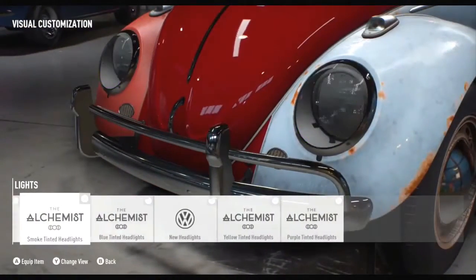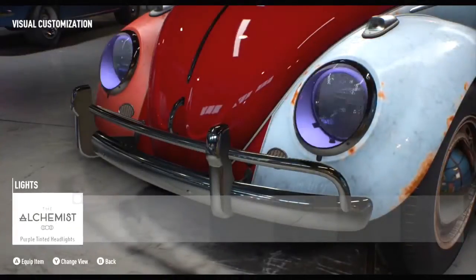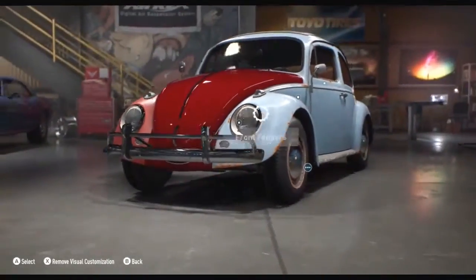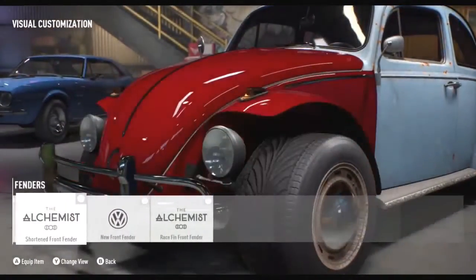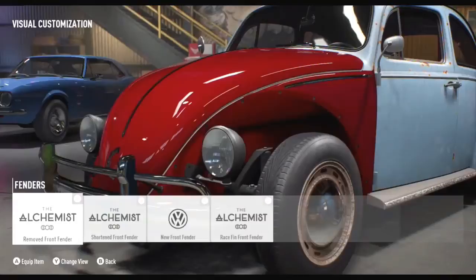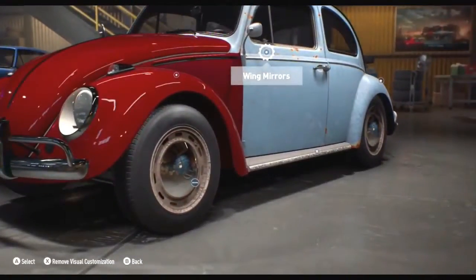We've tried to make sure that we've got parts at every interaction point on the car. We want a rich experience wherever you go on it. We've designed a lot of parts for this car as well, because in reality there's not that much you can do to a Beetle — but this is Need for Speed, and we want to take it that extra step further.